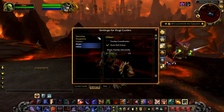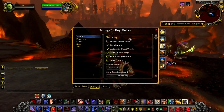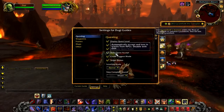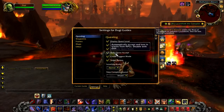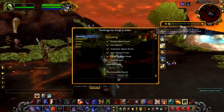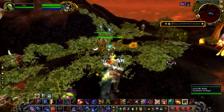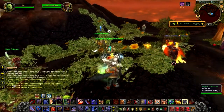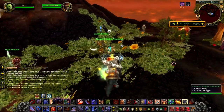I thought I would mention the Auto Quest Accept feature again in case people missed it, because it's not on by default. With this feature on, you will be able to instantly accept and turn in quests just by talking to an NPC. And in case you do want to select and read your quests, you can disable this feature temporarily by holding the Shift button and talking to the NPC.